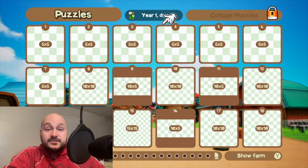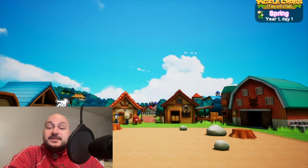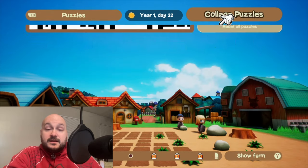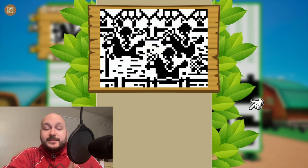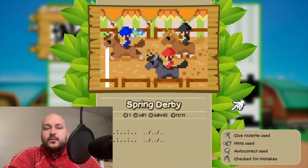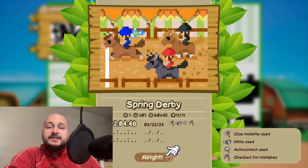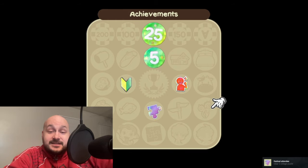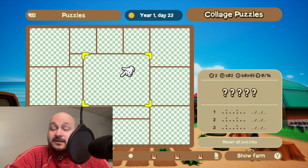Another slight issue I have is that all the puzzles are kind of the same. A lot of them are five by five, then they become five by ten, then ten by ten, and things like that. You can see a lot of them are the same size, just repeated over and over again. There is also a collage puzzle where they get a little bit bigger and different, and you can complete a full bigger picture. But I've seen other Picross games where they mix it up and have different types of puzzles and different sizes. With this game it really just sticks to the original formula. I kind of wish they'd mixed it up a little bit so it felt more fresh — I just wish there was a little bit more variety in the puzzles.